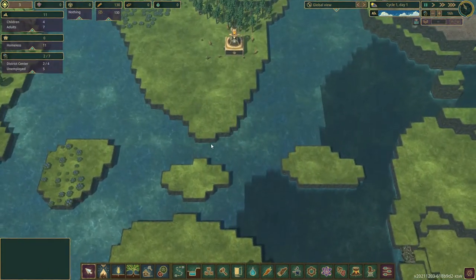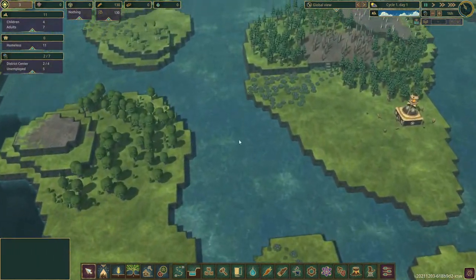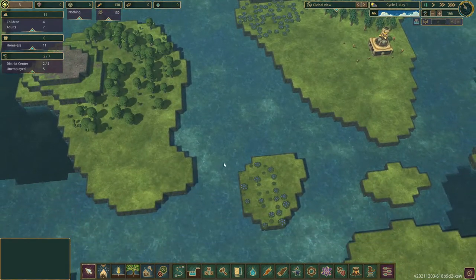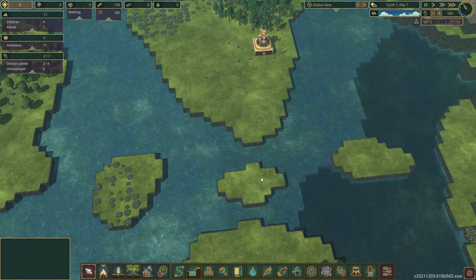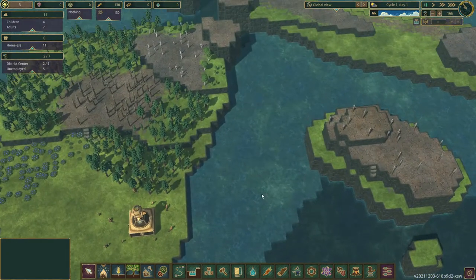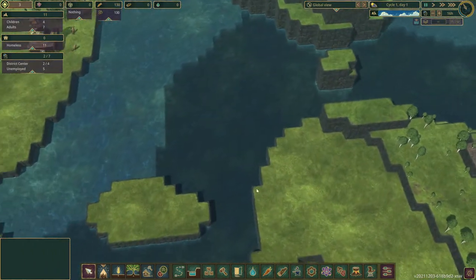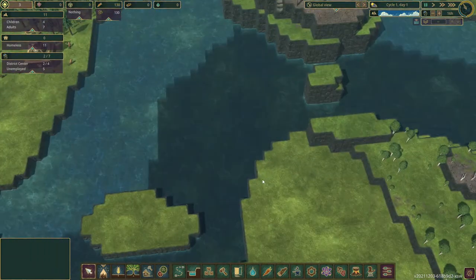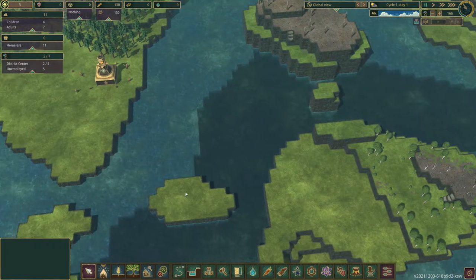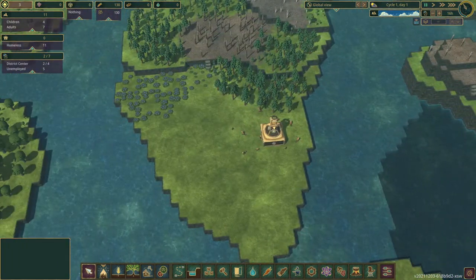It's going to be very hard to dam the water up because we'll have to basically dam it up here, here, and here, then over to here. And then this has to be dammed and this has to be dammed. So I don't think we're going to be able to rely on dams. We do have some deep water here, so this would be a good area to set up for water pumps, maybe along here. So let's just get started.